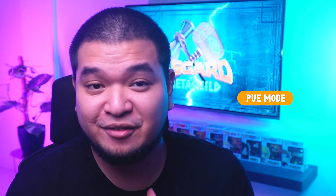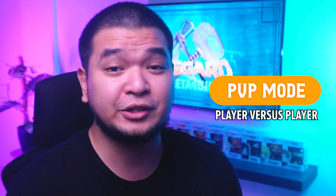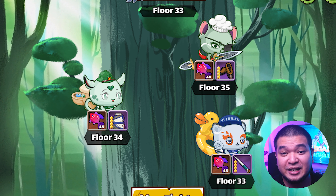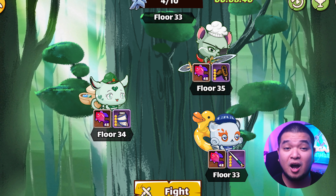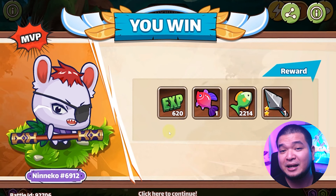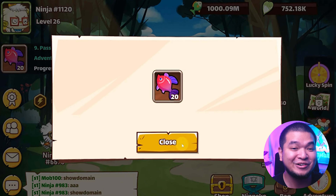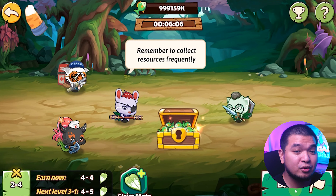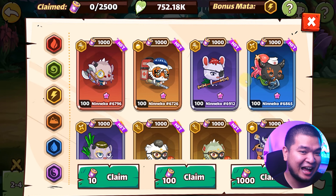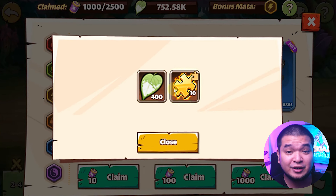Niniko has both PvE (Player vs. Enemy) and PvP (Player vs. Player) modes available for its play-to-earn systems. In PvE, players get to play in the Magic Tree dungeon, which unlocks after the player reaches a certain level. Completing Magic Tree battles rewards players with extra resources and items to help make their Niniko stronger. Another PvE mode is the Campaign mode, where players can earn MATA.